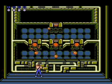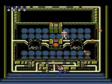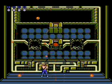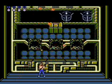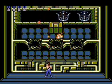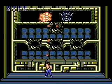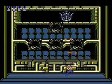This boss battle is quite similar to the one in the first phase. First destroy the power cores and keep an eye on the enemies that appear. Then destroy the gun and just fire up. To make it easier, destroy the shots it fires at you.